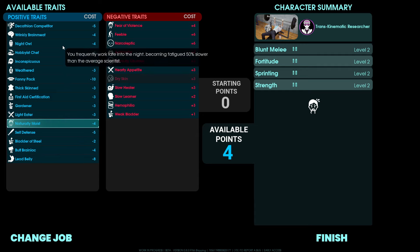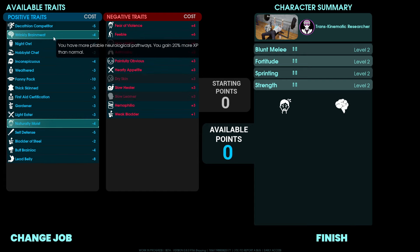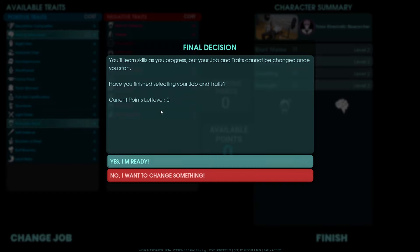I'm going to choose two positives for this playthrough. We'll go with Naturally Moist, which reduces how thirsty I get, and Wrinkly Brain Meat — you have pliable neurological pathways and gain 20% more XP than normal. So we'll hit finish and jump into the game. Once you select this, it's permanent — you cannot ever change this. Each character is tied to a single server, so you want to make sure you pick carefully. You can start as many characters as you want on as many different servers as you want, but once you create the character, this decision is final.